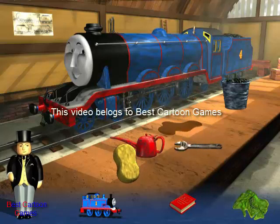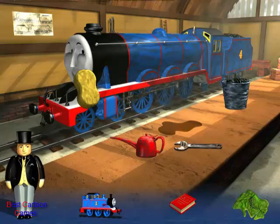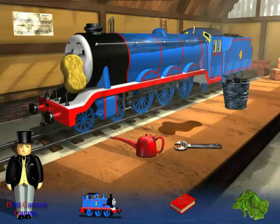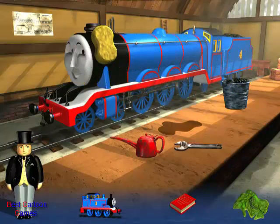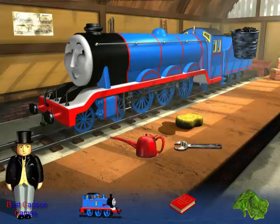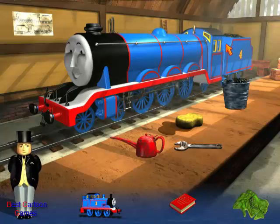Move the sponge all over the engine to clean it. Can you see the yellow dot? Just click on it to load the coal. First class — I couldn't have done a better job myself.